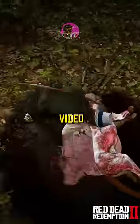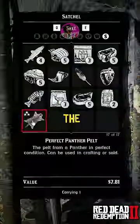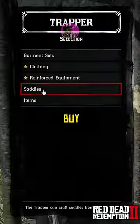Skin it and save the video — you will need it. Now go to the trapper and sell the pelt, then choose buy and claim your saddle.